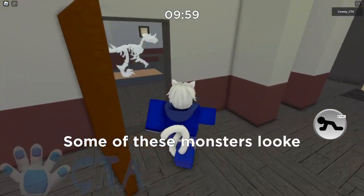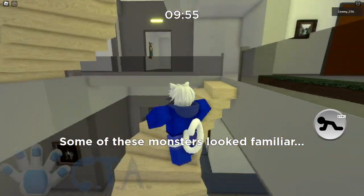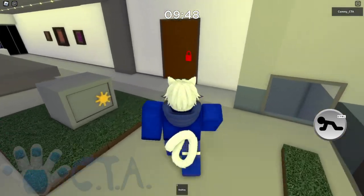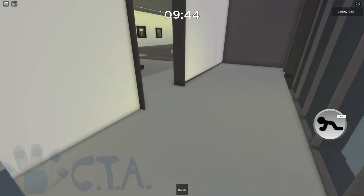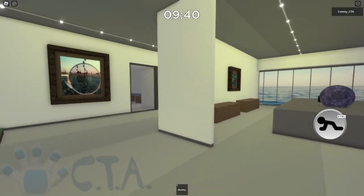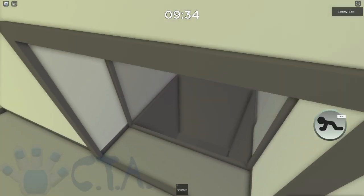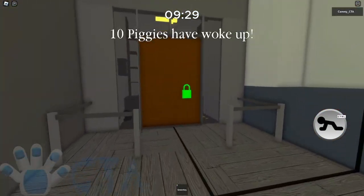Right, so now you're in. What you want to do is just open up the map like you normally would. So that means grab the keys as usual. The first thing you'll find is inside the blue key room — grab the blue key like you normally would and you'll find a weird black thing inside the blue key room. It's this thing here, and you need to find three of these. Click that one, and then there's another one inside the green key room down there.